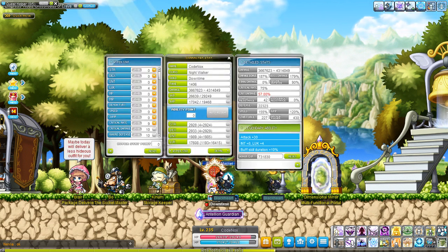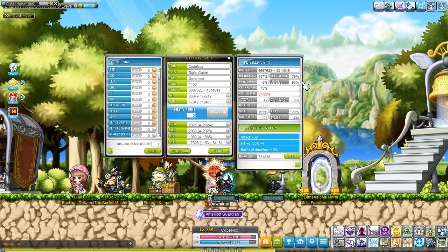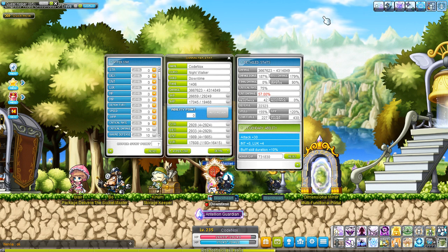But basically they just mean the same thing, which is this number right here in your stat window. Now this number is crucial because for most bosses, like HMAG and CRA and onwards, but even things like Hellux and even Horntail, Vacuum — all the bosses — they all have some kind of defense.